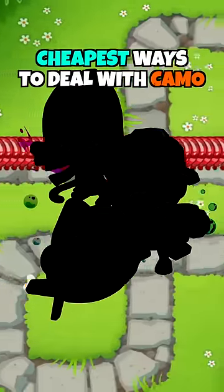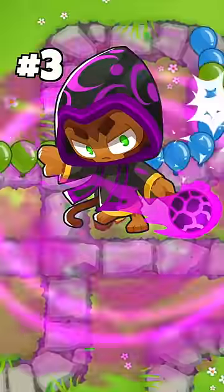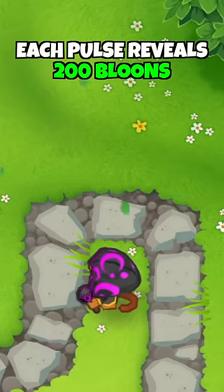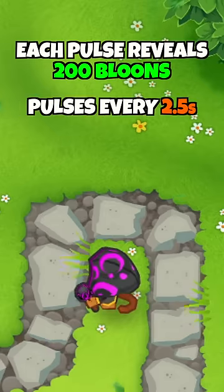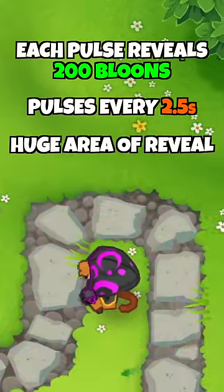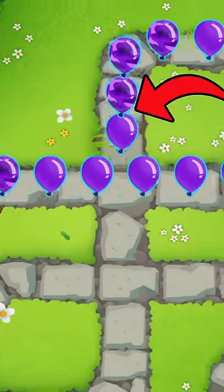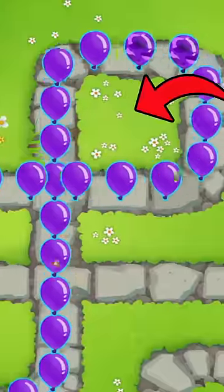These are the 3 cheapest ways to deal with camo blooms. At number 3, we have a 003 Shimmer Wizard which costs $2,475. Each pulse reveals up to 200 camo blooms at once every 2.5 seconds and it has a huge area of reveal. But because of the slow pulse rate, it can miss some blooms from time to time if the placement is not good.